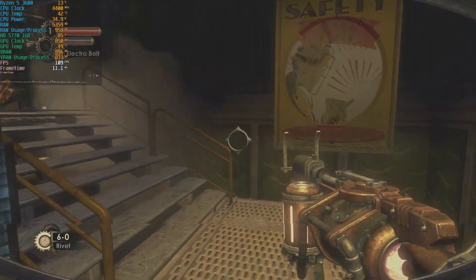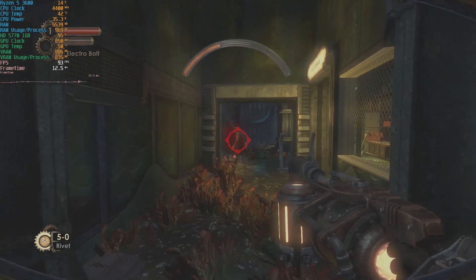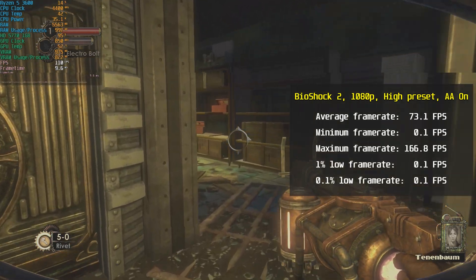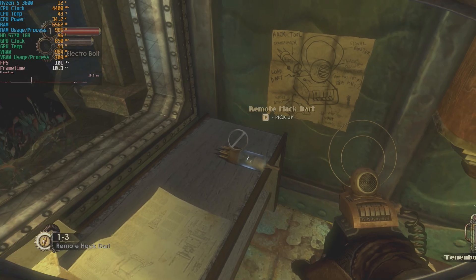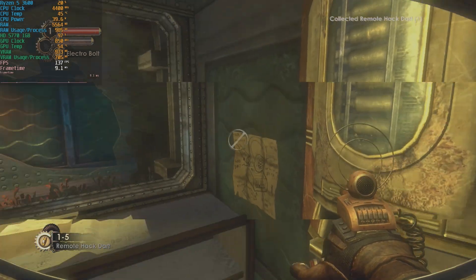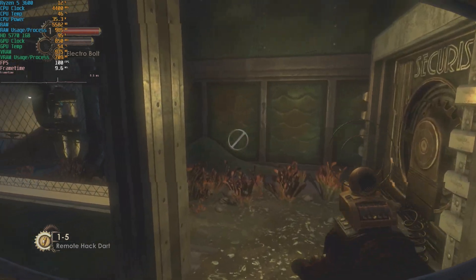I'm going to show you two games specifically designed to perform well with this card, and two games that are popular now. The first game expected to perform well is Bioshock 2 Remastered, at 1080p, high graphics preset, with anti-aliasing turned on. The card averaged 73.1 FPS, minimum was 0.1 FPS, and maximum was 166.8 FPS. The card performed well enough to enjoy the game, but sometimes it dropped to 0.1 FPS when changing zones — turning off anti-aliasing should fix that.